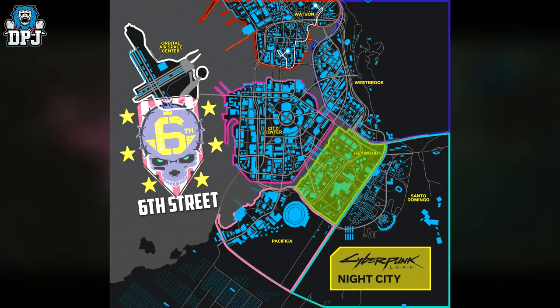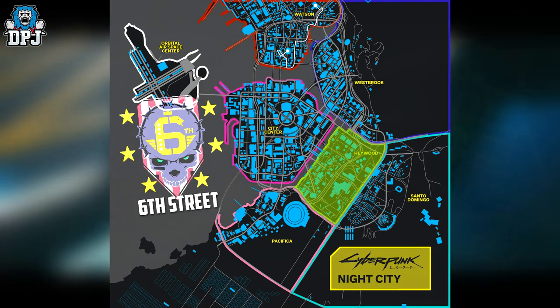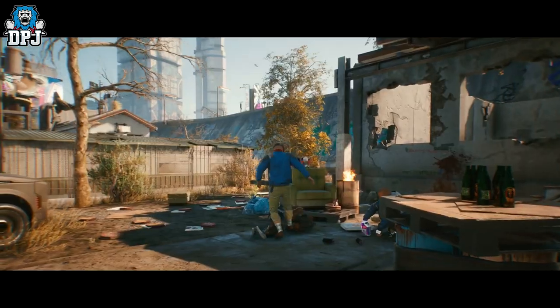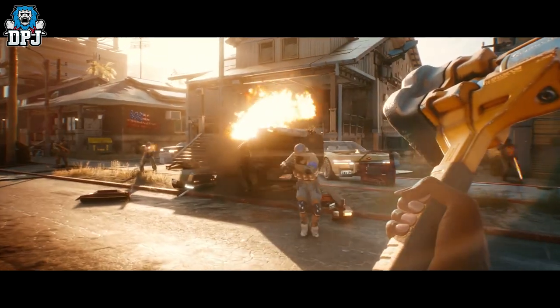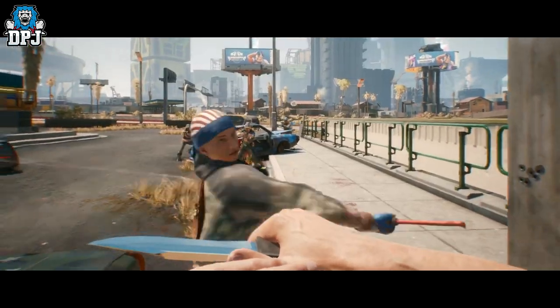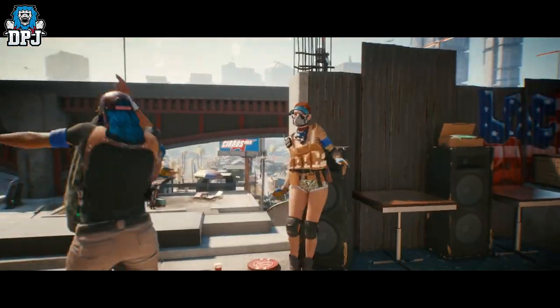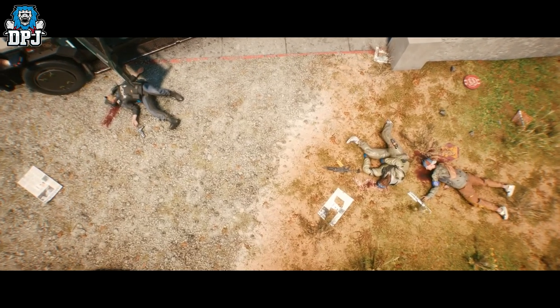6th Street are based within both Santo Domingo and Haywood districts. They're known for vomiting lofty patriotic bullshit and have tensions with the Valentinos — referred to as 'Tinos' by rivals. They're a gang with a strong Second Amendment identity.